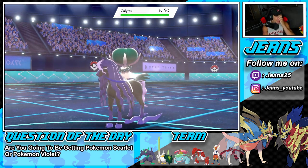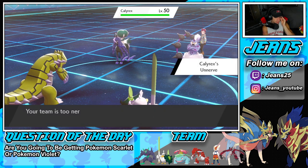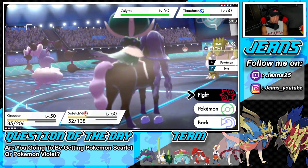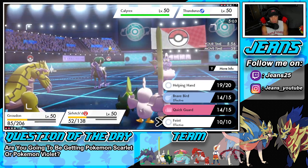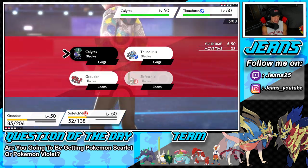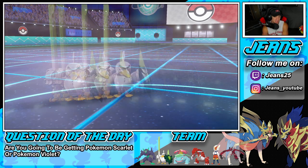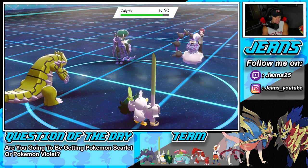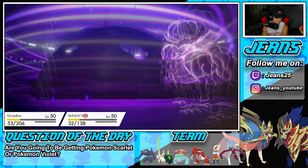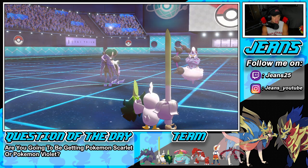Yep — it's Calyrex. Shadow Rider Calyrex comes in. I would have to get after Calyrex. I guess we Feint — just in case it Protects. It doesn't Protect, but Feint comes in. He goes for Astral Barrage — Groudon can't eat it. And Shadow Rider Calyrex comes in from the back end, cleans everything up, and Battle 1 goes to our opponent. Not a bad battle — we got Sirfetch'd out there — but we've got to hop into our second battle and look for our first victory.